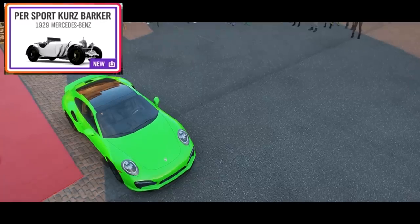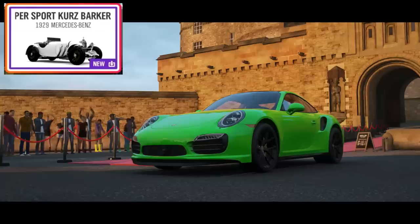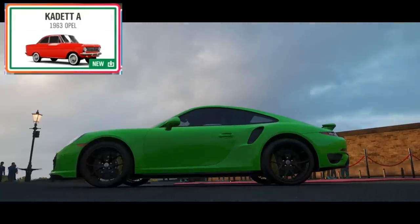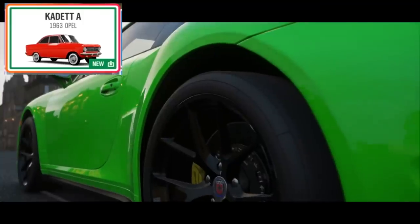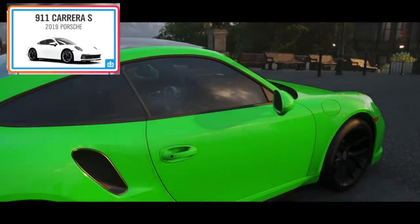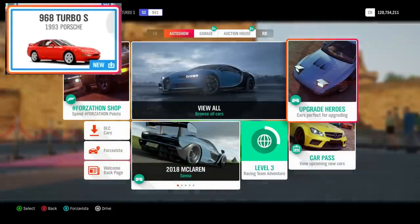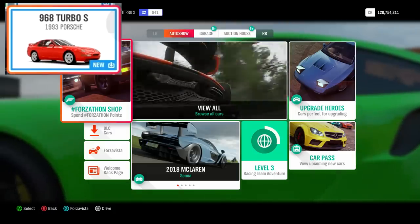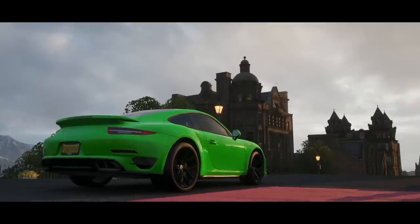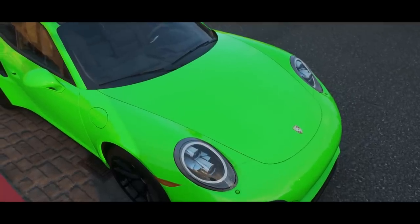We're also getting the 1929 Mercedes-Benz Supersport Kurz Barker Roadster — quite a mouthful, but it looks cool, reminiscent of old Bugattis and classic Mercedes. Then the 1963 Opel Kadett A — if anyone watches Top Gear, this is known as Oliver. Another highlight is the 2019 Porsche 911 Carrera S — they've really pushed the looks on this one, one of my favorites. And finally the 1993 Porsche 968 Turbo S. Starting January 17th, each week car pass owners get two DLC cars, plus one Forzathon event car free for all Forza Horizon 4 owners.